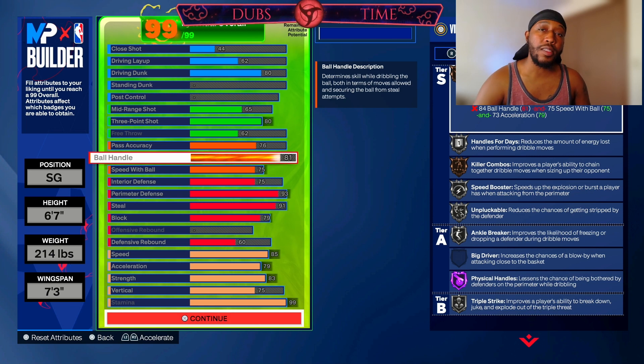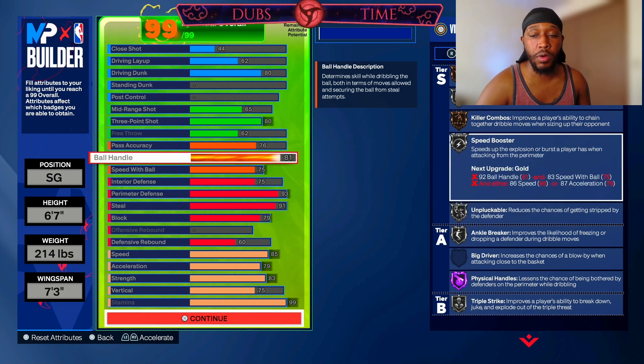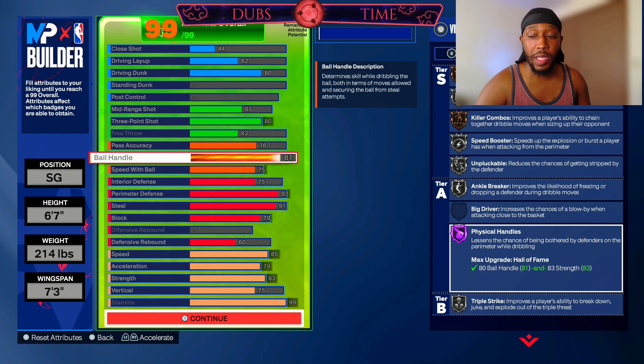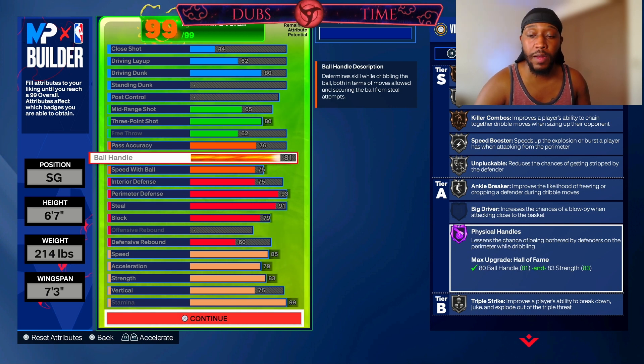81 ball handle will unlock some dribble moves so you can get out of certain situations if you need to — like when there are a few seconds left on the shot clock. You get bronze blow by, silver handles for days, bronze killer combos, silver speed booster — which is real nice when someone's closing out in the corner and you need to run to the rim — silver unpluckable, silver ankle breaker, and hall of fame physical handles because of the 83 strength. Physical handles lessens the chance of being bothered by defenders on the perimeter while dribbling, so on top of silver unpluckable you don't have too much to worry about if you're a smart dribbler.